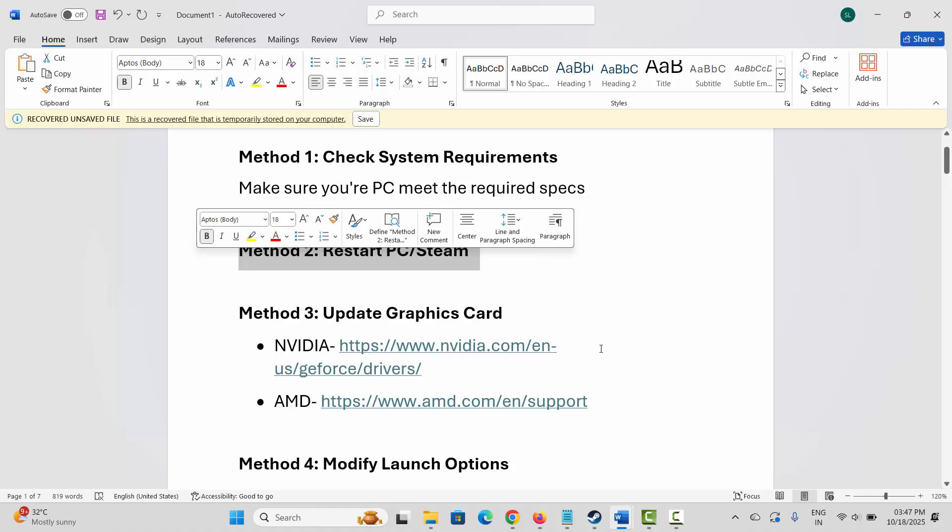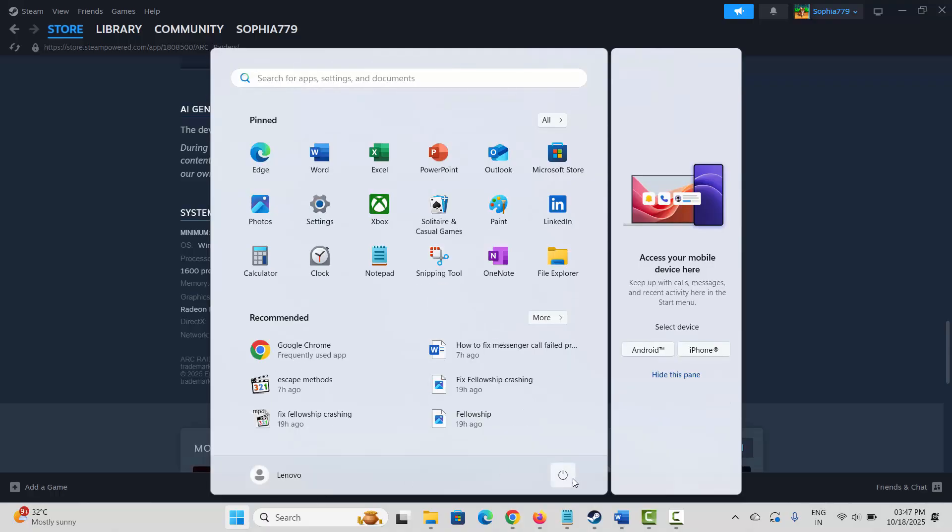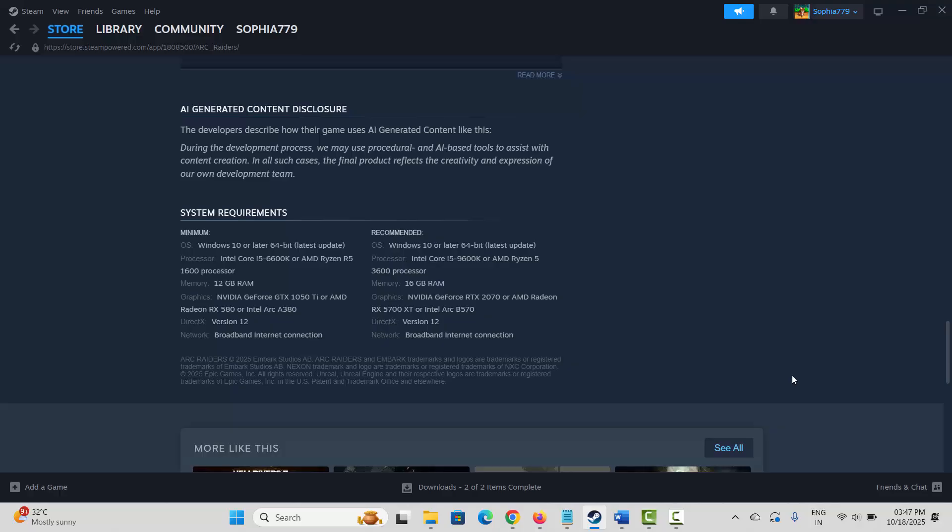Next is to restart your PC and Steam as well. Go to Steam, click on the Steam option, then click on Exit. After that, click on the Windows icon, then click on Power, then select Restart. After restarting, check if you can launch the game or not.